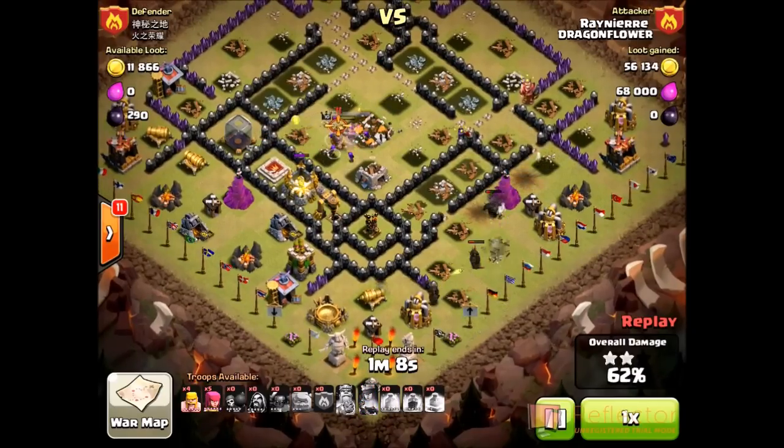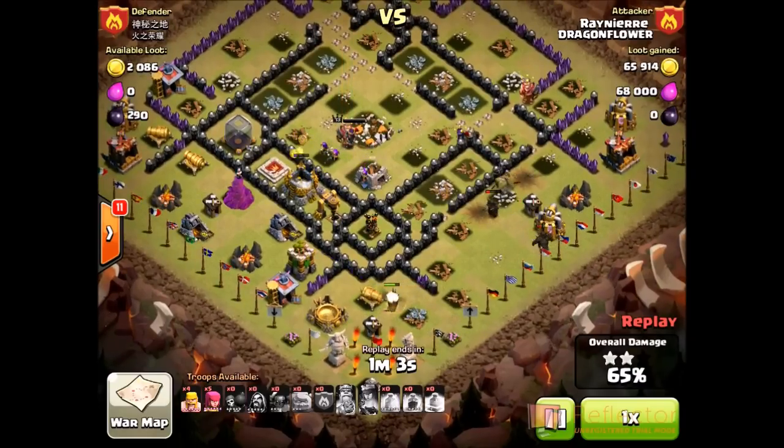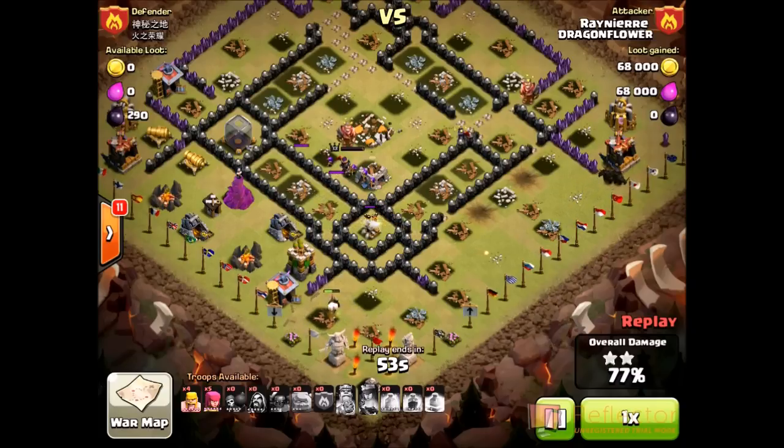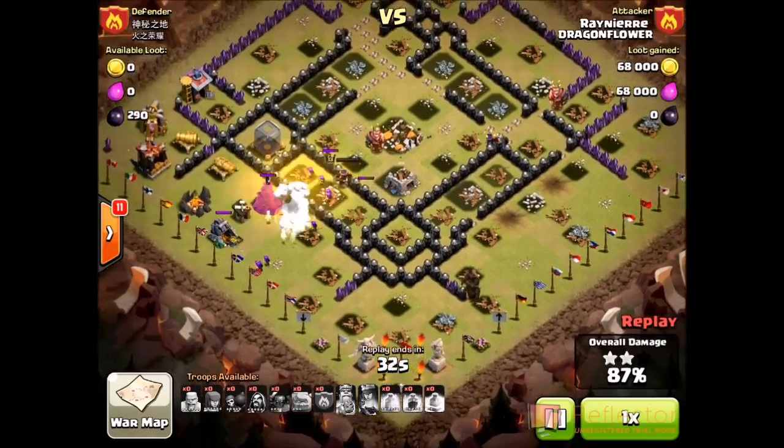The king has a lot more health than the queen and she's not going to target him until he gets a few hits in anyway. He activates her ability to help take him down. One PEKKA goes off to the left and one or two are going to the right. He drops his barbarians and archers to help the PEKKA on the left take that out. There are only two cannons left and an archer tower plus that wizard tower, but all his remaining troops have high hit points so it's not going to do very much damage. His queen is just smacking a wall. There's a skeleton trap that activated, which is going to take the PEKKA a while to clear, but he still has barbarians and archers to speed things up.